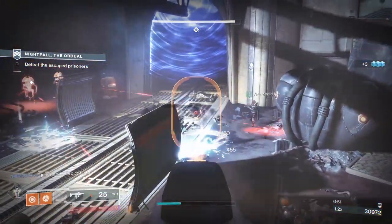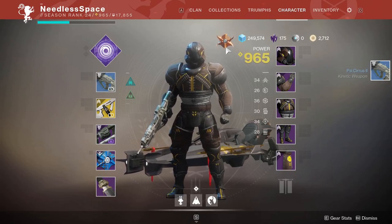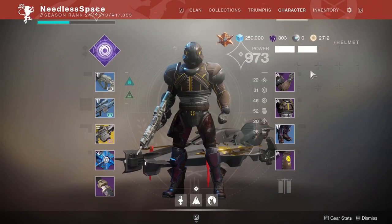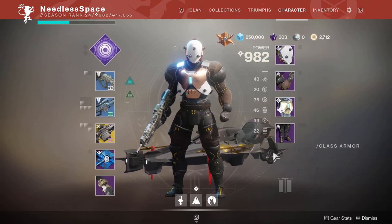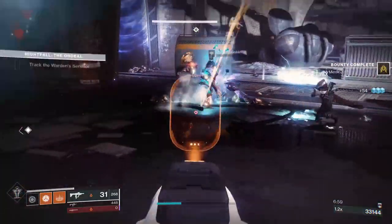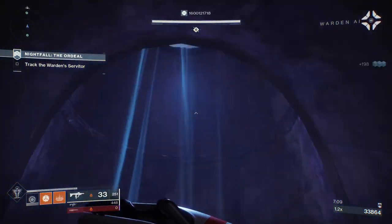If you want to maximize this strategy's potential and you have a little more time to grind, I highly recommend using three different characters. Send your weapons to a second character — that's going to drastically increase their base power — then do activities to get armor to drop at a higher level. Then send your weapons over to the third character, grind out activities, and get armor to drop, raising your base power even higher. Start with the character you play the least, so that your main ends up being the last character with the highest base power light.